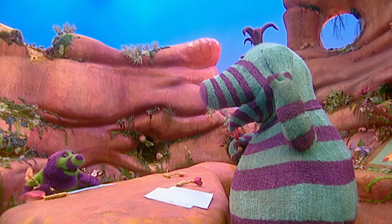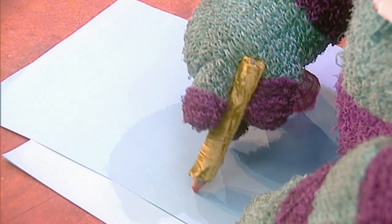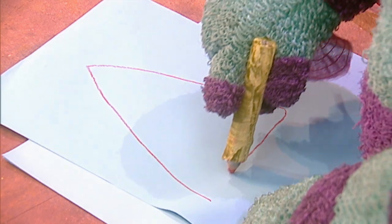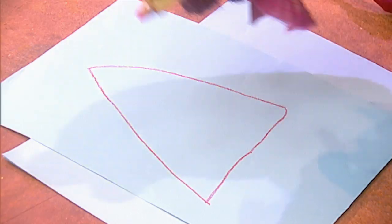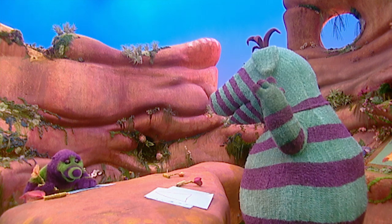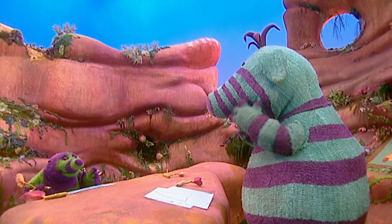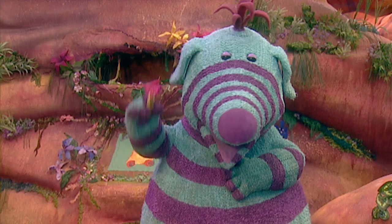Now it's your turn to draw a shape. I think I'll draw a triangle too. Triangles have got three sides, haven't they? One, two, three! That's right, well done. Now then, watch carefully — I'll just draw a spike here. There. Now, what do you think that looks like? Oh, it's a tree! It looks like a tree!